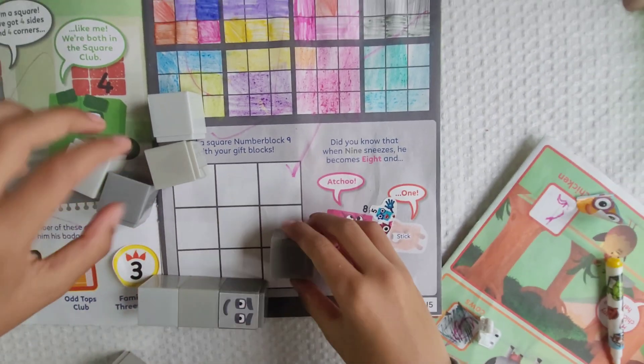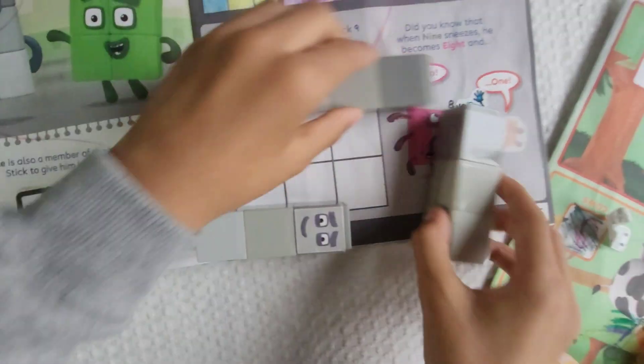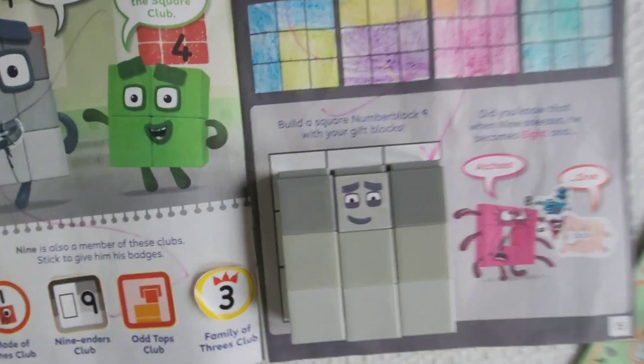Let's make the number block nine square. This is the square number block nine.